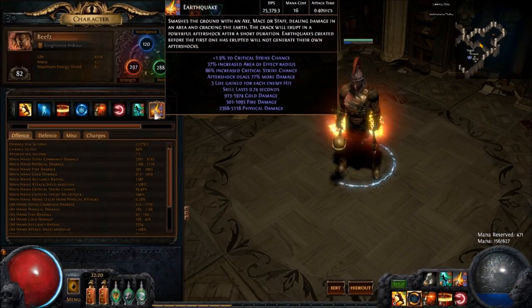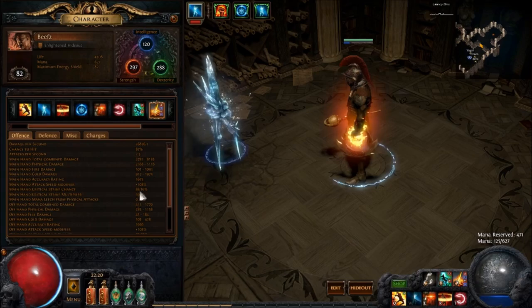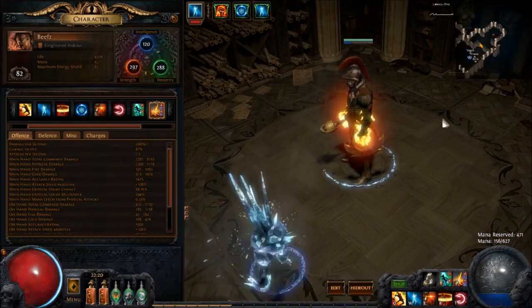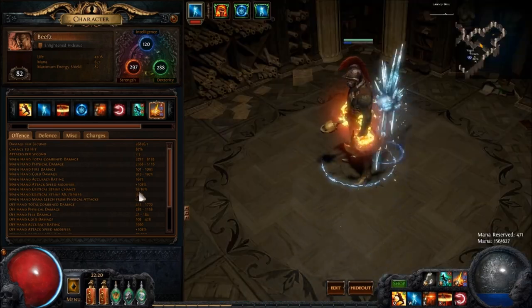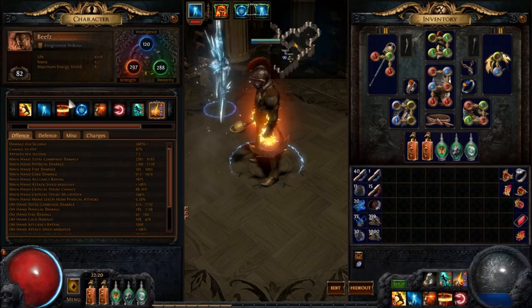Let's have a look at the stats. My Earthquake without charges, with absolutely nothing up, is 88% crit — extremely reliable, and that's where you get your consistency from. You can also shove power charges in there somehow, something like a Death's Hand offhand, and that'll cap your crit. So it's not too hard to cap crit since my weapon isn't even that good.